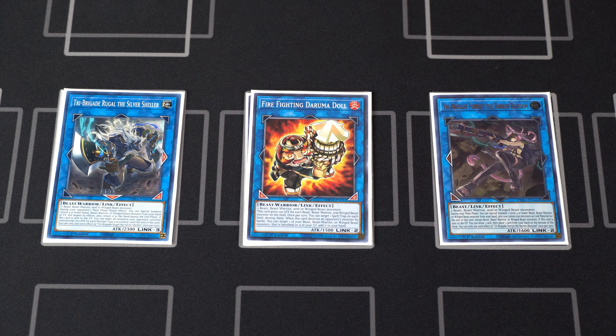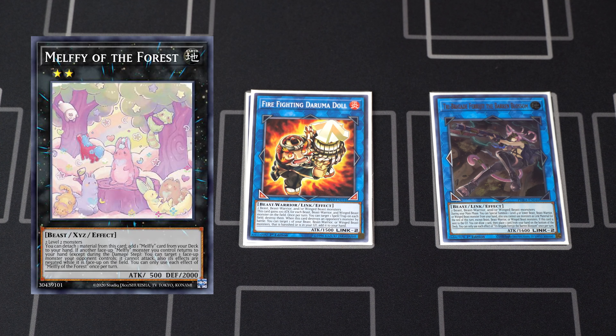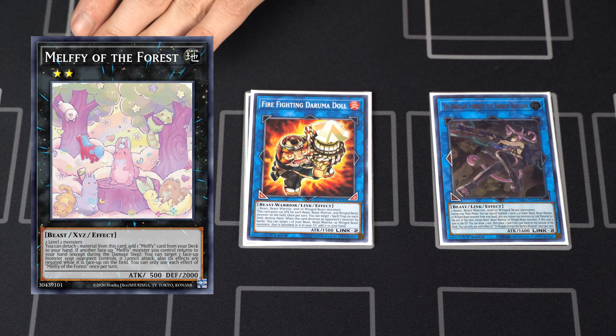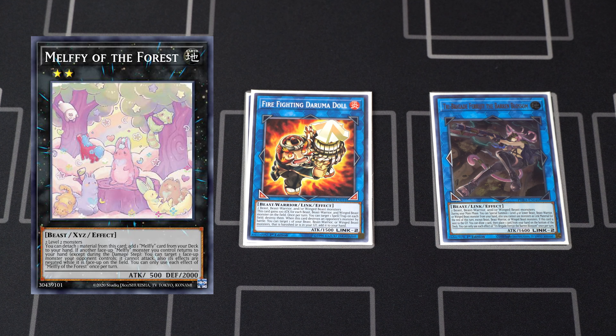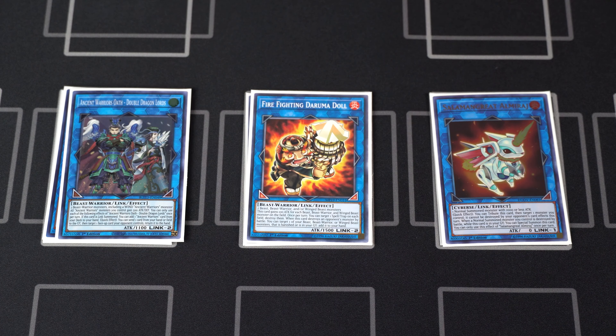Next up we have one Tri-Brigade Firefist the Roaming Dragon — great to go into if you have a Tenki on the field and you want to get rid of a problematic backrow your opponent might have. We have one Master's Radiant — this is actually supposed to be a Melfi of the Forest, the one card I'm missing unfortunately. Melfi of the Forest is the Xyz that searches you a Melfi card from the deck to the hand and will also negate an opponent's monster in the field when a Melfi effect is triggered. Then I am running one Salamangreat Almiraj — this offers extra protection from destruction effects, and it's something I go to when my Nimble Beaver gets negated, or if I open up Nerval and normal summon it, just link it into Almiraj, and then Nerval will get me a Tri-Brigade monster.